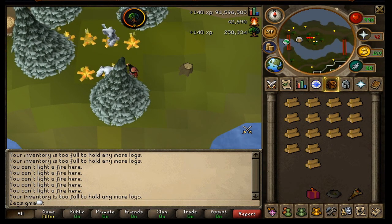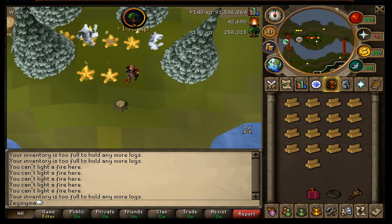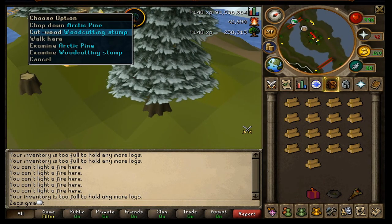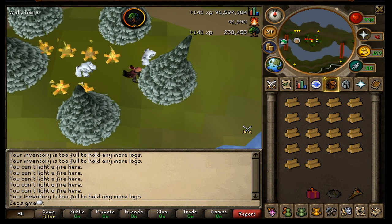At the moment I'm doing a test between what's quicker. If you power it, as in drop after every cut and then click on the tree again, like spam burning which is what I'm doing at the moment, and the chopping at that little woodcutting stump there. Seeing what's best per hour.